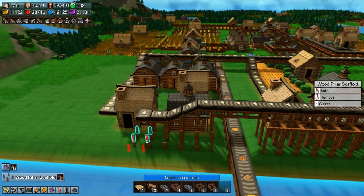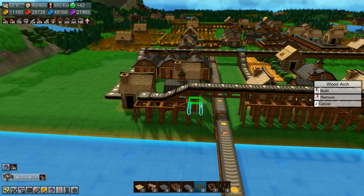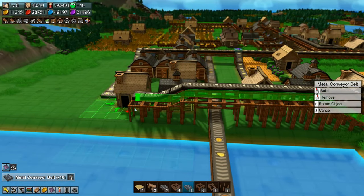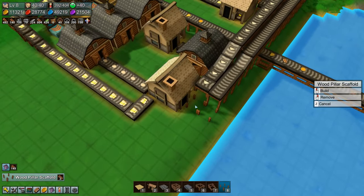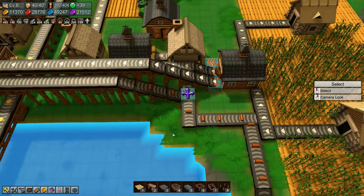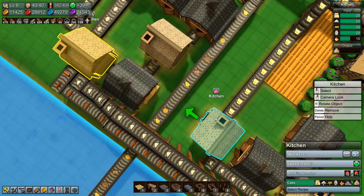I want to be this high — yeah, that is exactly how high I want it to be. We'll build these over here and get this going. We need a little more, okay, and then we need a splitter here. So this will get fuel now, which means it will start outputting our cakes, which will come out here and come over to this kitchen.